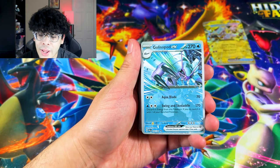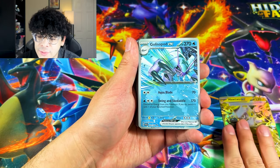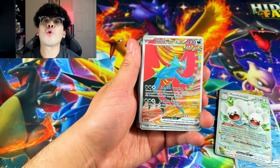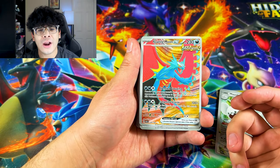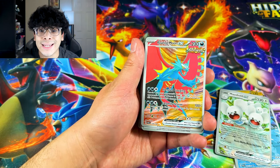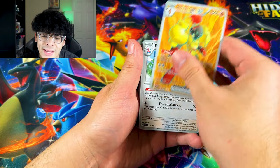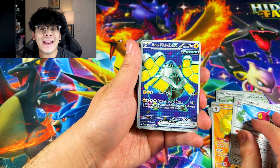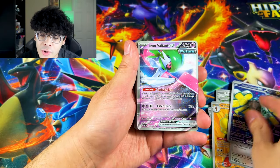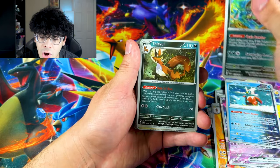We got ourselves one EX card — well, two, because the Mewtwo is not a promo, it is a real EX card. We got another EX — Roaring Moon, ladies and gentlemen. Are these all Paradox Rift cards? We might have just pulled every single Paradox Rift Ultra Rare in today's episode. We got the Porygon Z. And we got another one — Iron Hands, Iron Valiant, Iron Bundle. It looks like all the Ultra Rares and Holos are in this tin.